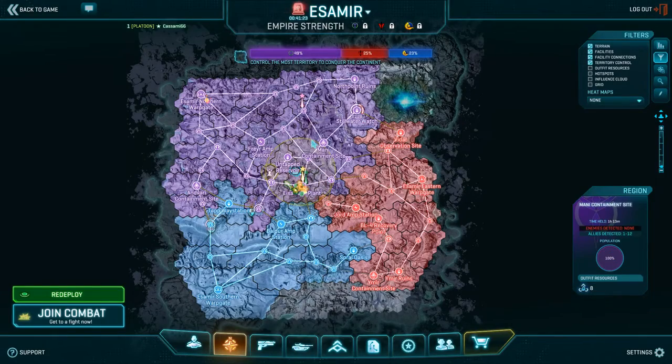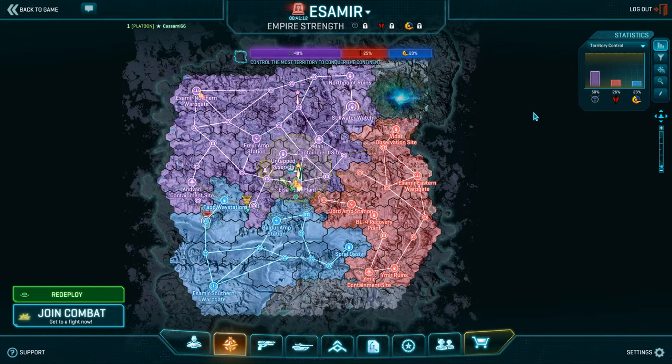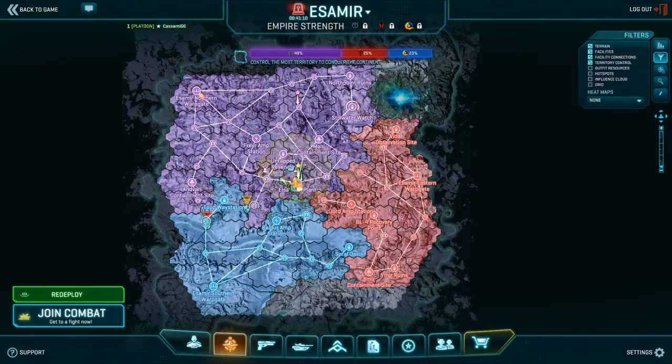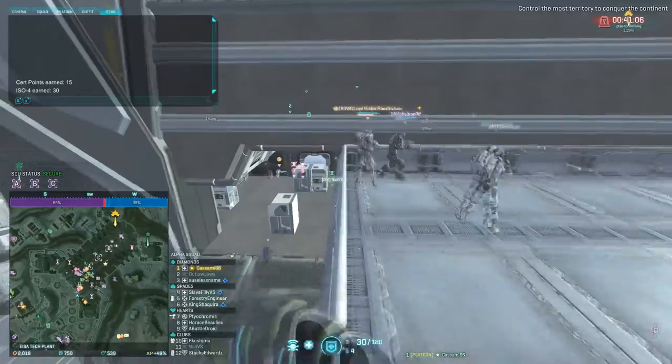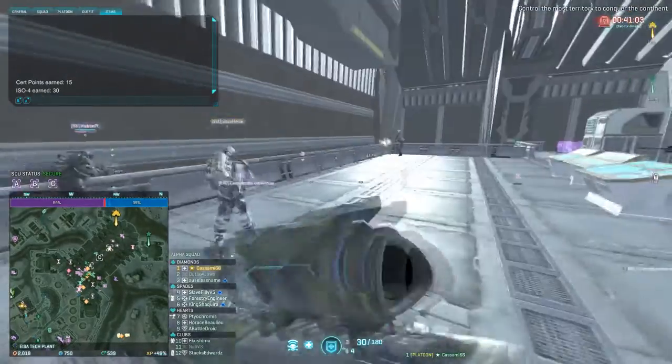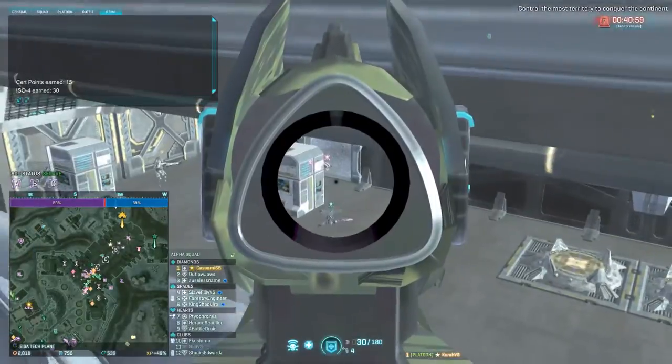We started the alert by touching the TR warp gate, and we backed off — that was perfect. Back off after you start the alert, that's what you have to do. Then we can pull back and have actual good fights. Everybody can have a good fight, everybody can have good fun. SKL is very community-minded — we do care about the NC and the TR to make sure they're having fun as well. Without enemies to shoot, the game dies.